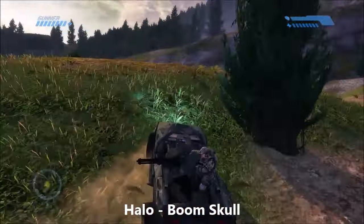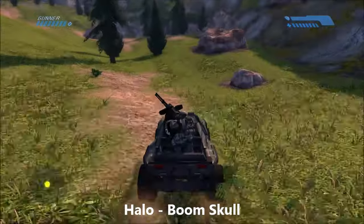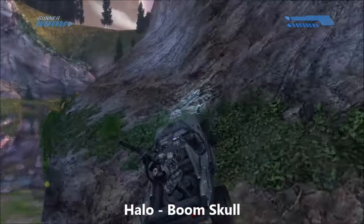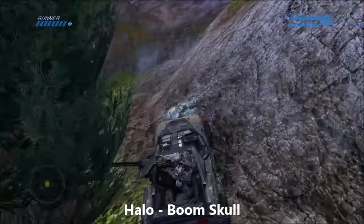Not too long later here on the Halo level, just after you meet up with the marines for the first time. Before you go down into this tunnel, you're going to want to head over to the right on the cliff ledge. If you follow along this cliff ledge just over this hill by these two pine trees, you will find the Boom Skull.